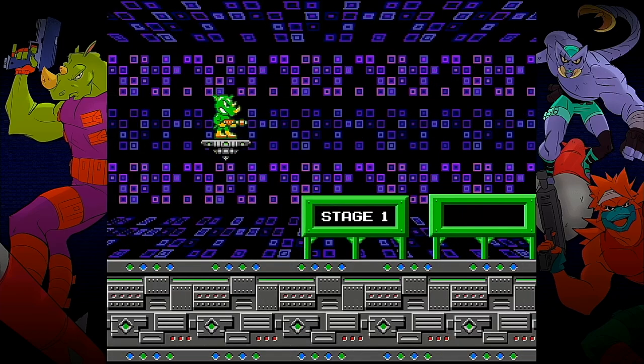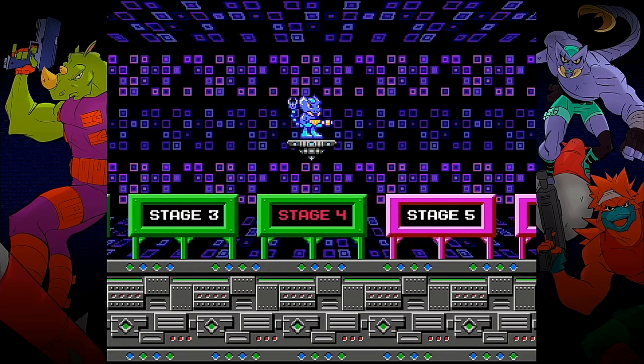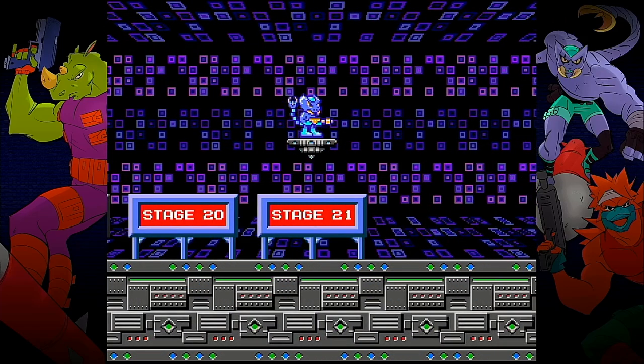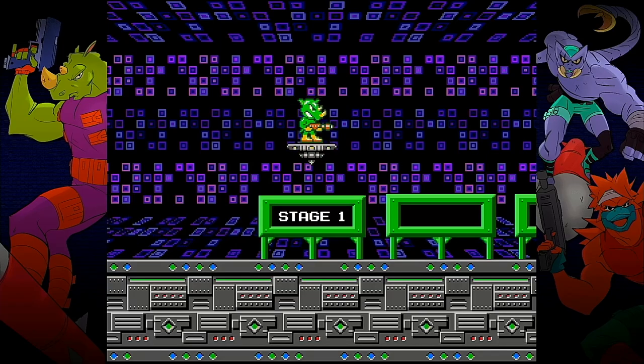After picking a difficulty we get to choose a character to play as and are then taken to the stage select screen. There are a total of 21 stages in the game, comprised of 15 standard stages, five boss stages, and the final stage, and we have to complete one stage to unlock the next one.